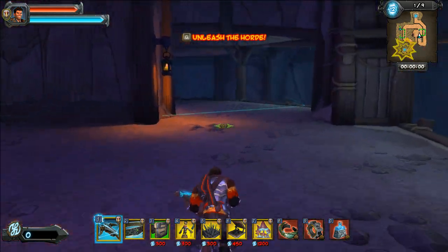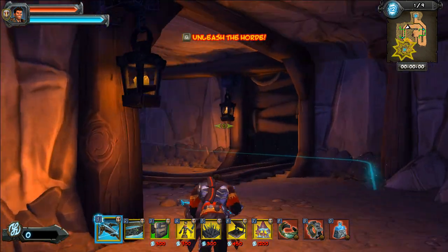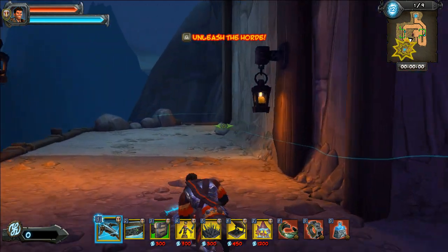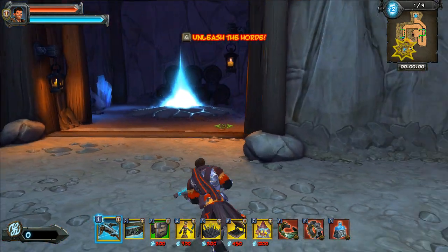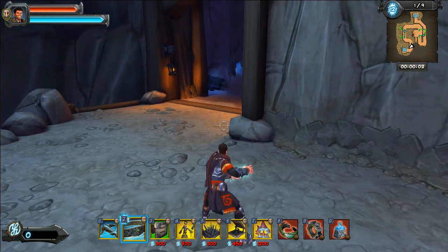Now let's head up top. I'm not using the tar because I feel like doing something a little different, so it means the spikes. Let's get this thing started — we've got the wind belt and we're going to push everything off here.